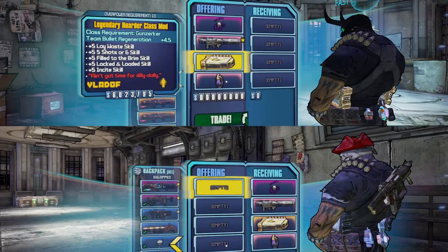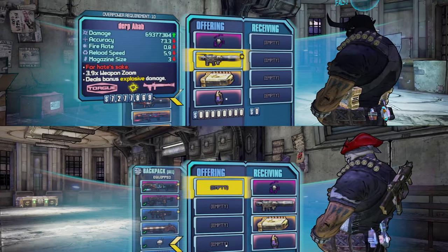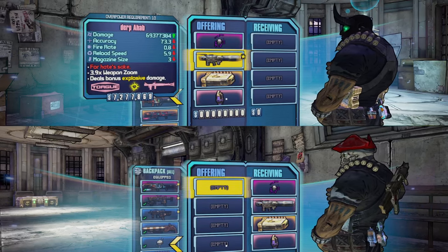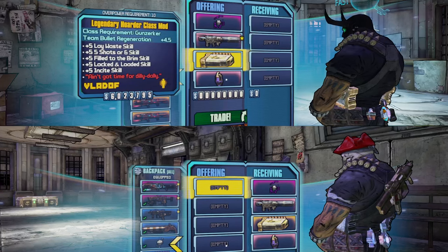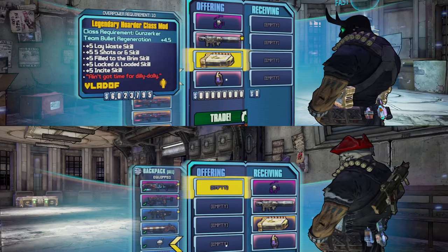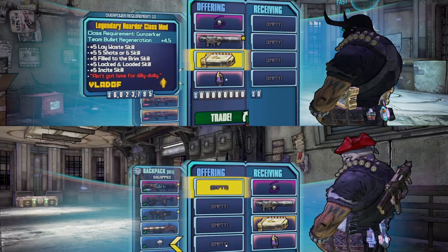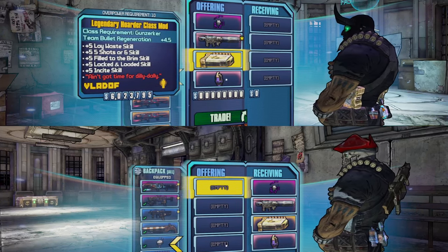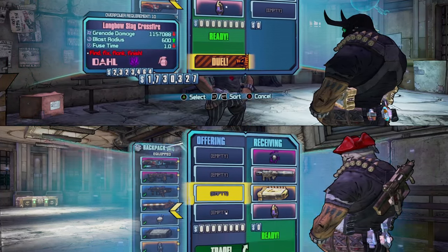You also have to be the specific level required to wield the weapon or gear, or you cannot duplicate it. As well, for class mods, you have to be the correct character — for example, a Siren can't duplicate Krieg's class mods.